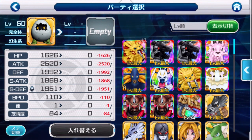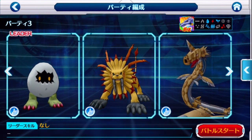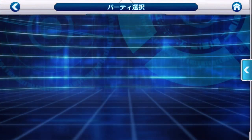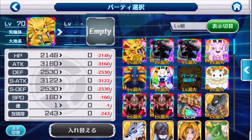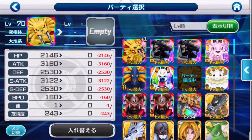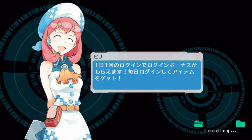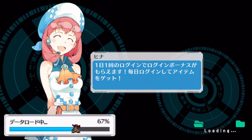MetalGarurumon looks like he's gonna hit lightning, so I'm gonna bring in a Digimon with lightning resistance. We're good, let's bring him in — I was just leveling up my Digimon there. That one has lightning resistance as well. Come on SeaDramon, don't let me down. I might as well just go in with MetalSeaDramon.